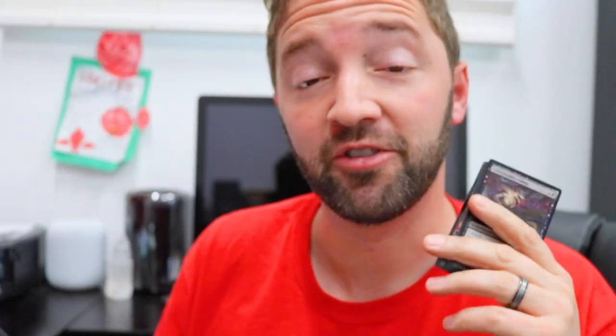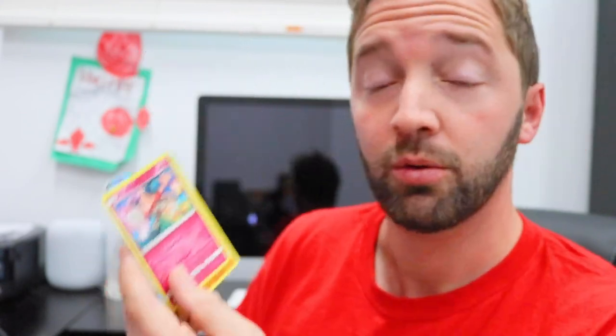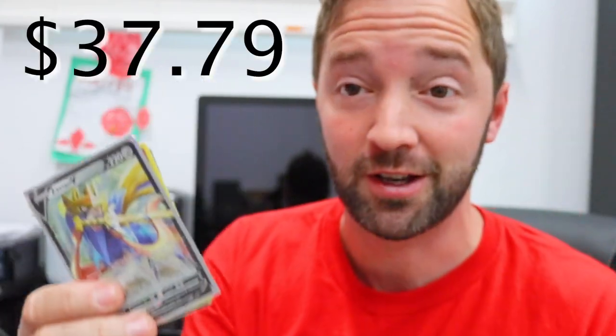Alright, the totals are back. Magic got a whopping total of $5.78 — Gravebreaker Lamia at 28 cents, Emery Lurker of the Loch at $2.22, Endling at 22 cents, and Chandra Acolyte of Flame at $3.06. Pokemon is super interesting — Seismitoad at 13 cents, Gyarados GX at $1.82, Mr. Mime at 12 cents, and Zacian V at $35.72, making a total of $37.79. Pokemon wiped the floor with Magic, but the junk rares in Pokemon were 12 cents while Magic's junk rares were a little more expensive. On average the bad rares in Magic are worth a little more, but it's easier to hit a banger in Pokemon.